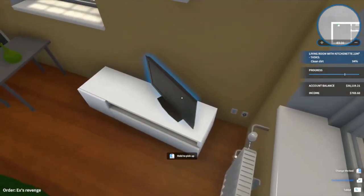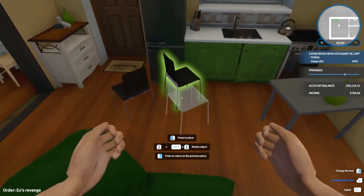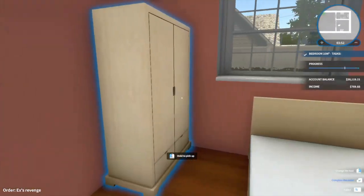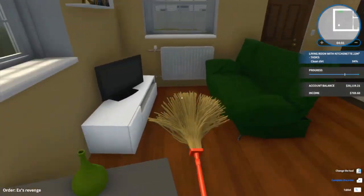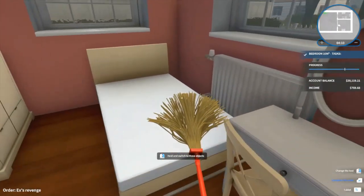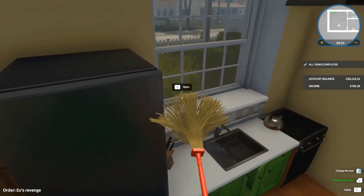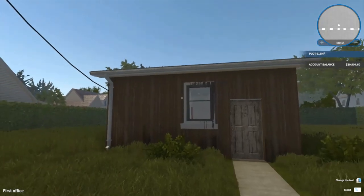Let's find the dirty spot. There it is — let's clean it up. Task complete! The bedroom is cleaned, and the living room is the only thing left. Found the dirty spot in the living room — cleaned it up. Task complete! Press enter and complete. Thank you so much for joining me today, and I hope you have a wonderful week ahead.